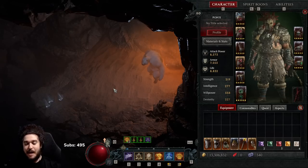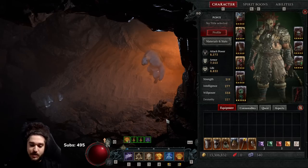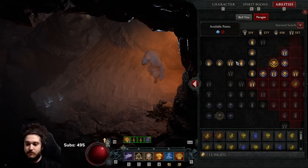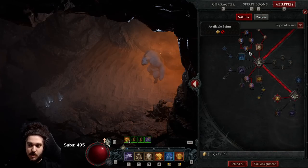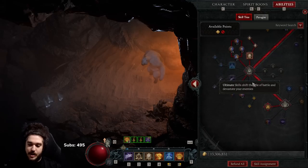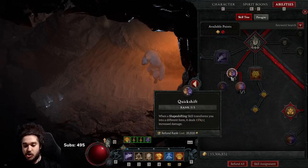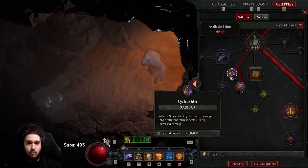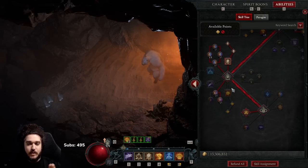The main focus of how this character works is capitalizing on shifting between human and bear form. When we shift into human we're a little weaker, but when we shift into bear we gain a big damage steroid. This focuses on things like Resonance, giving up to 18% more damage on Pulverize because we Storm Strike into it. We also use Quick Shift — another multiplier that procs whenever a skill transforms your form. That combo gives us solid stacking multipliers.